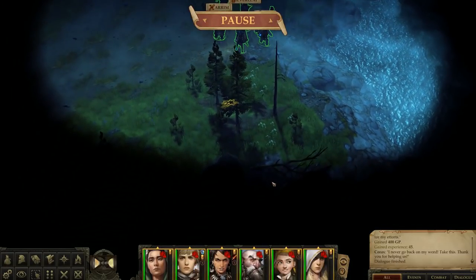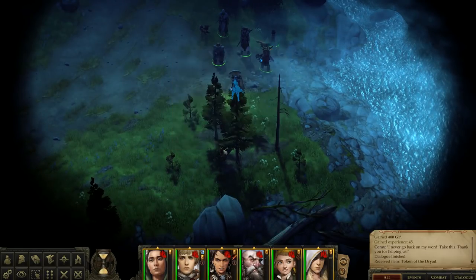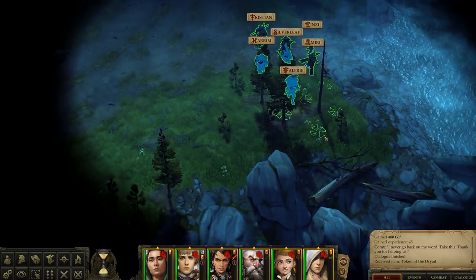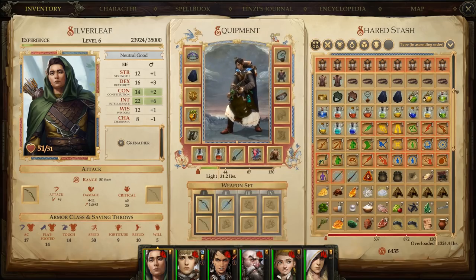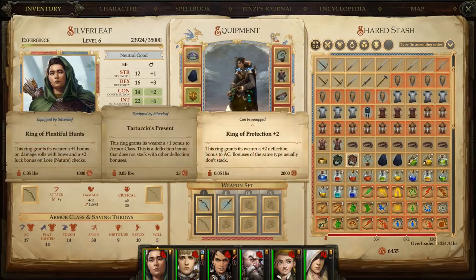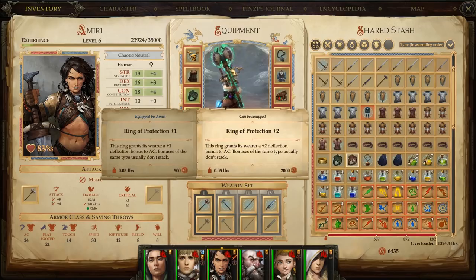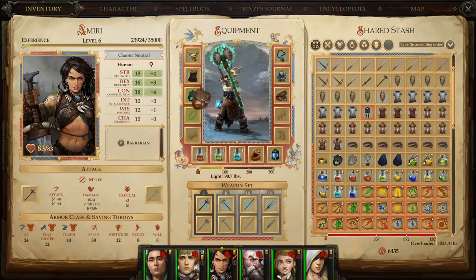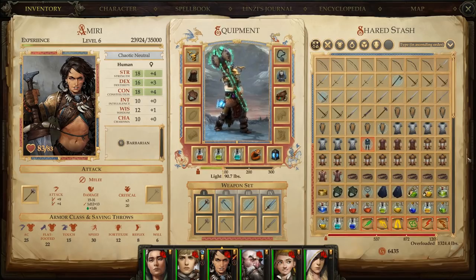Let's finish looking around. Let's look at that ring that Melianci gave us. Ring of Protection plus two — very nice. That'll immediately go to Amiri. All things considered, that's a pretty nice reward.